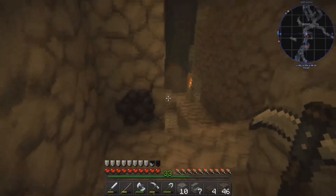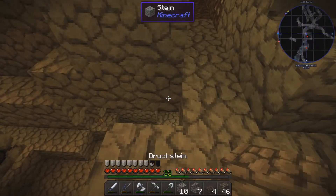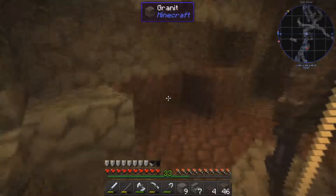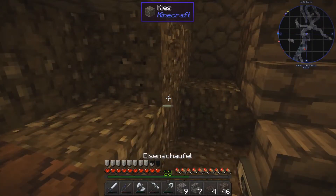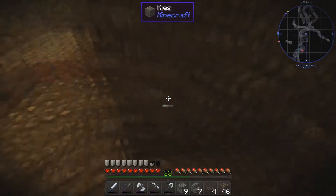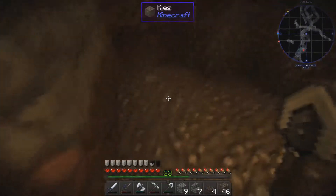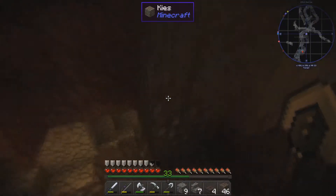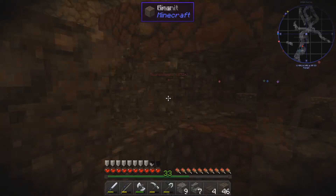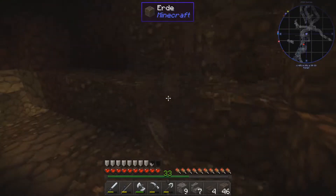Oh, it goes downward here. I spotted you. Here we have a bit of gravel – we'll take that with us, of course, because I still need gravel for the paths I have up top. A gravel pocket comes just right. Oh, what a huge cave this is! I need to think about how I'll handle this, because I thought it only goes into the ravine section.